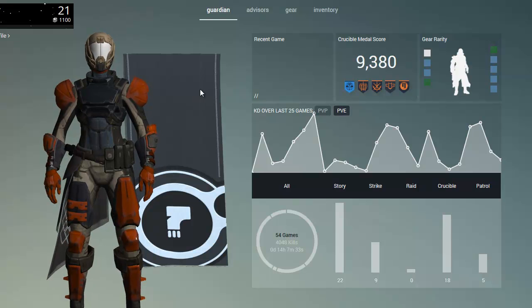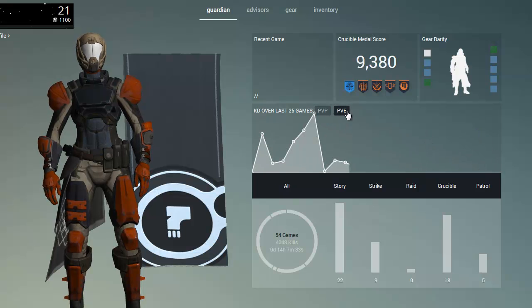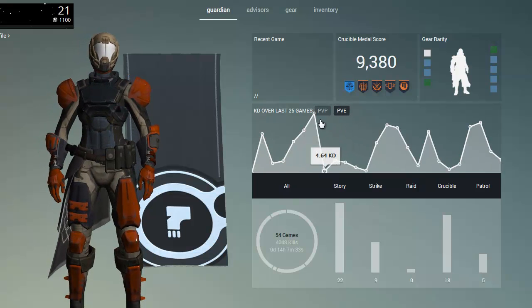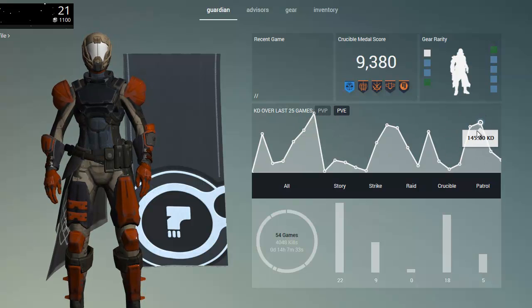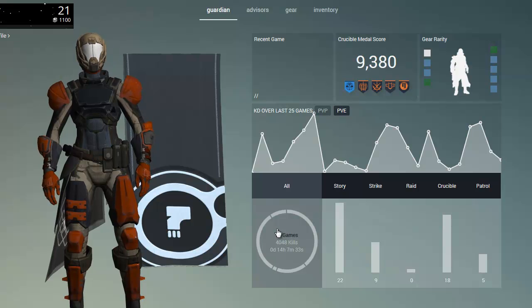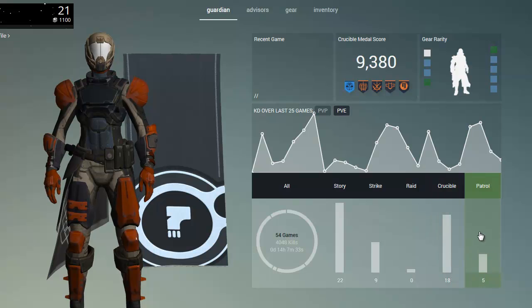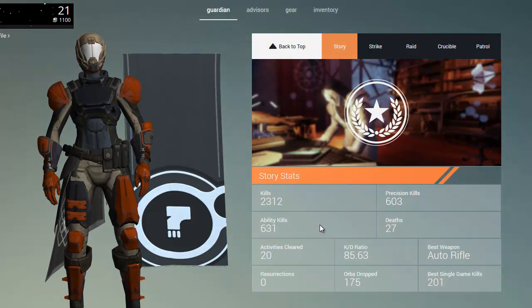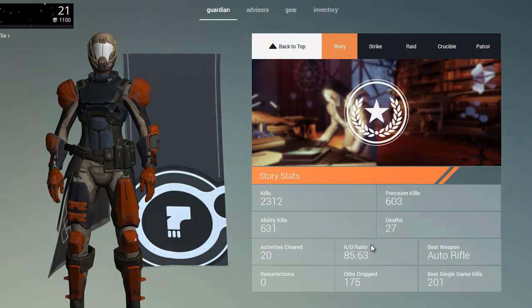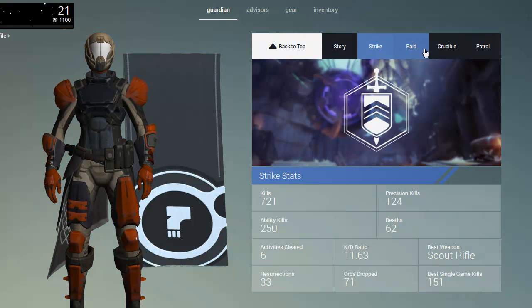Over here you can see that it shows you your recent game history, your Crucible score, your KD — both for PvP and PvE. I don't know that KD matters a lot in PvE. And then it gives you a breakdown here: your total number of games, your total number of hours played and kills, but it gives you a breakdown by story, strike, raid, crucible, and your control missions. You can click on all of these to see how you've done, split it up to get your stats specifically, and click through to see how you're faring in all of these various game types.